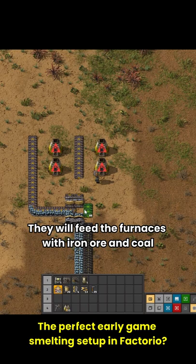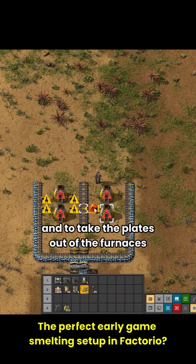They will feed the furnaces with iron ore and coal. Place inserters to feed the furnaces and to take the plates out of the furnaces. Bring the coal on the right side of the setup.